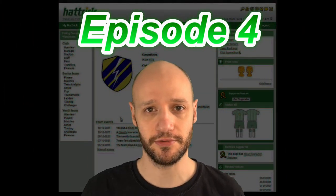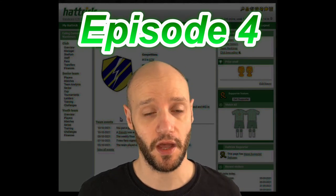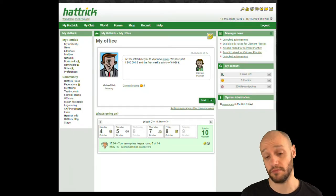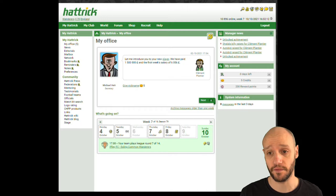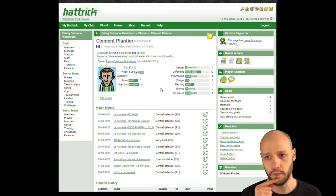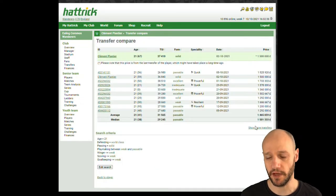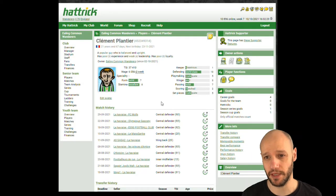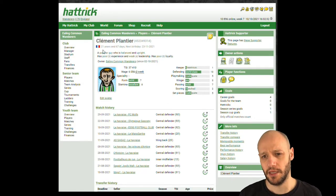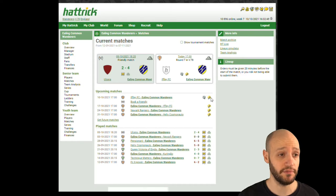Welcome to another episode of Hattrick Manager, episode 4. I'm DooperDaddy. Starting in our office, we paid 1.5 million for a new player called Clement Plantier. He's a world-class defender with 13 passing and solid stats. He cost me 1.3 million but is worth 1.5 million, and he's getting around a 6.5 star rating — a big improvement.